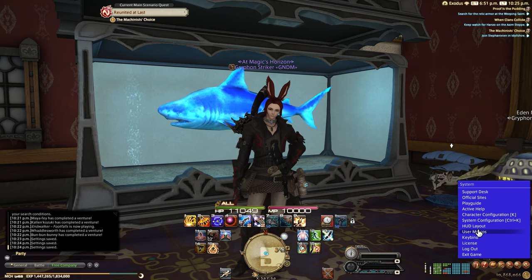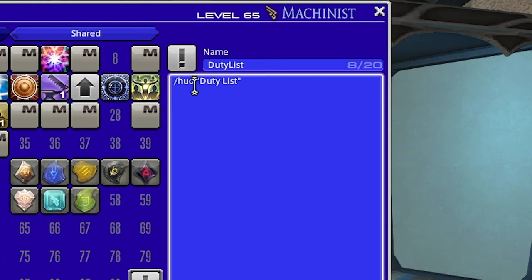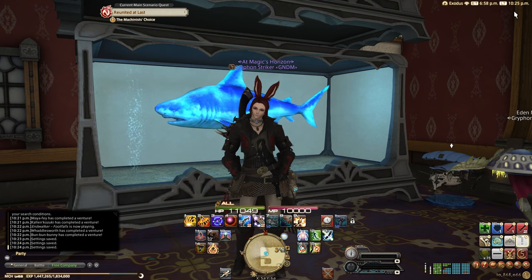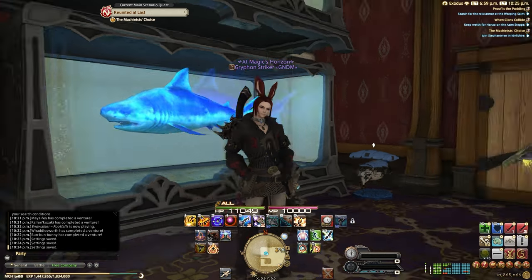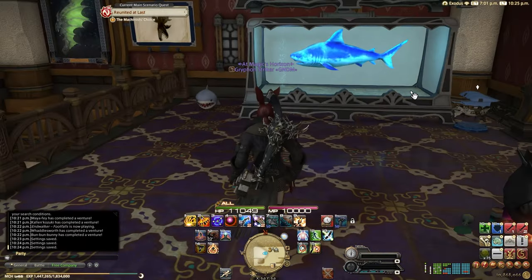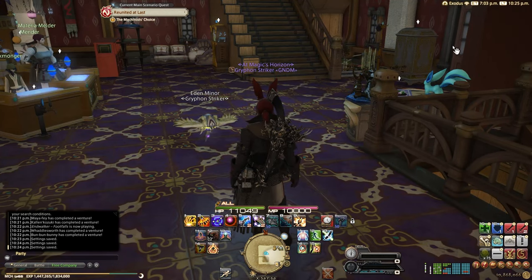One last thing I want to mention — this is something nice that I like to have. You can actually hide entire HUD elements with macros. I have one set up on my Shift+Z keybind. It's slash HUD duty list, and what this does is if I hit Shift+Z, I can toggle my duty list on and off. This is really helpful because I don't always want it visible — I'll toggle it off when I'm not actively questing or in a zone where it gives me useful information, freeing up screen real estate.